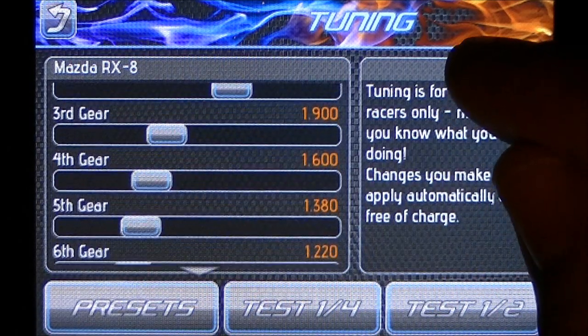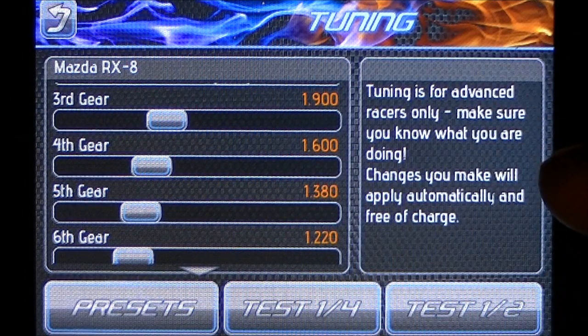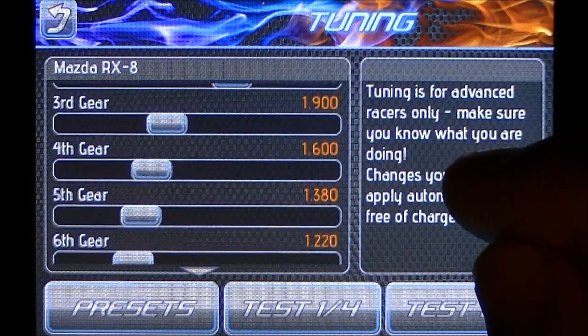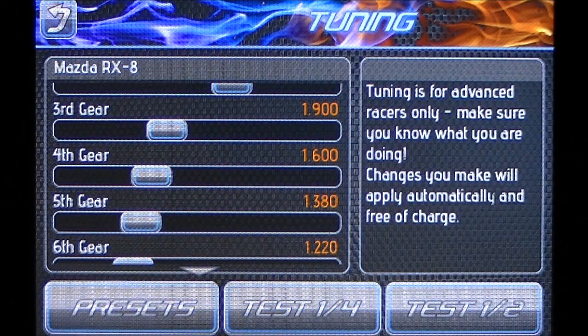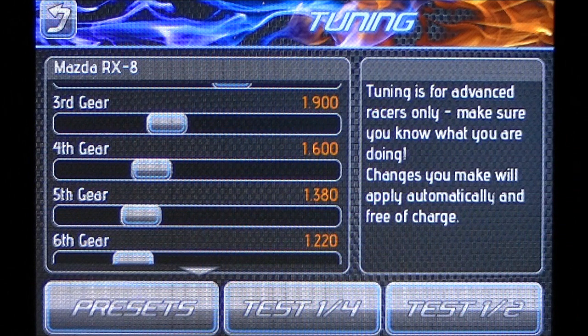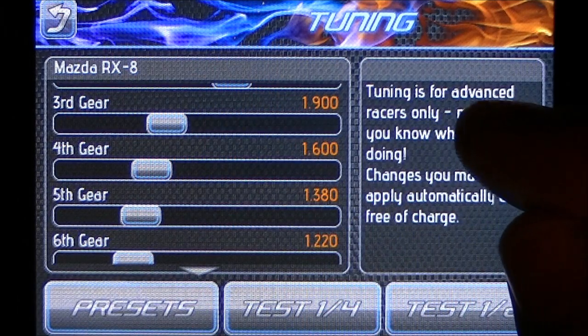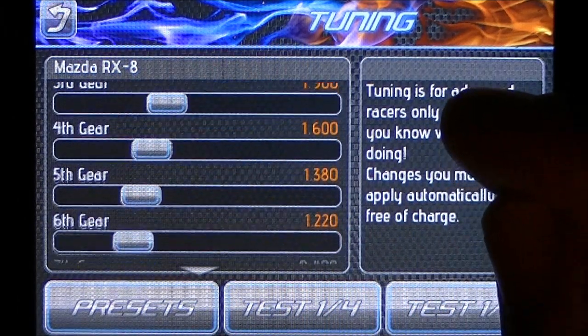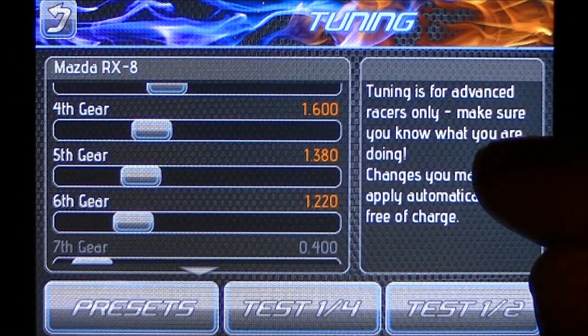Our third, fourth, fifth, and sixth gear are the gears that we go through after NOS. What you want to do is leave third gear alone because that's already set with the NOS. We're going to adjust gears four, five, and six — we're going to make them lower so that I don't go through all the gears quite so fast.